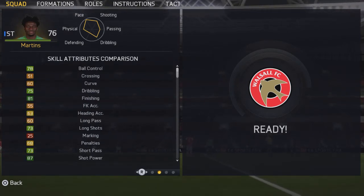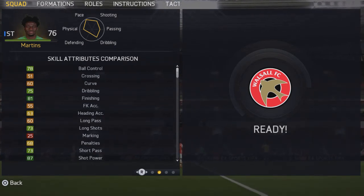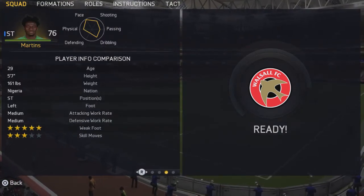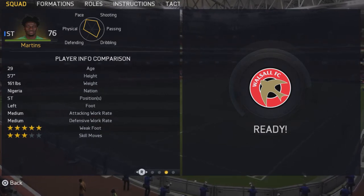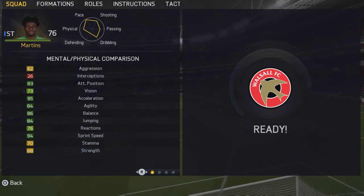74 ball control, 75 dribbling, 81 finishing, 63 heading accuracy, 73 shot power on long shots, 73 short passing, 87 shot power. He's 29, 5 foot 7. His preferred weak foot is left, but that doesn't matter because he has 5-star weak foot. His traits are flair and speed — that's a special ability.